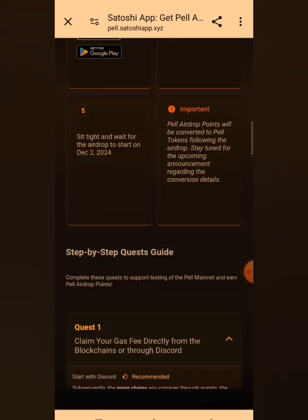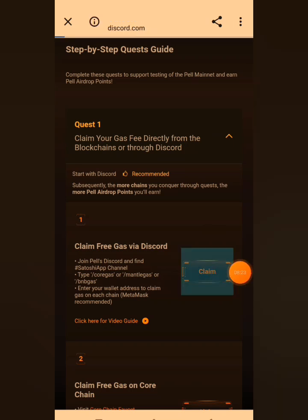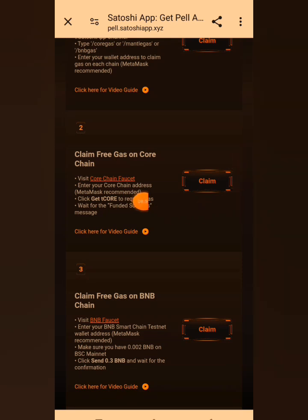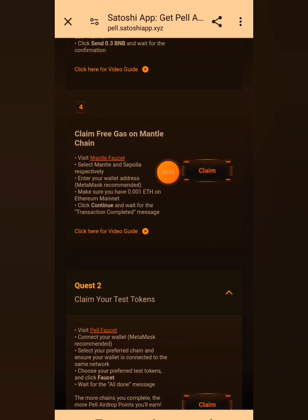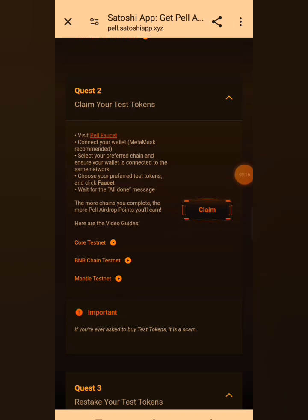We've been asked to connect the wallet address used to complete the quest. Quest one: claim your gas directly from the blockchains or through Discord — click 'Claim' to accept the invite on your Discord. Quest two: claim free gas on Core — click it and it takes you to the Core faucet. Quest three: claim free gas on BNB Chain. Quest four: claim free gas on Mantle Chain — click claim and it takes you to the right place.